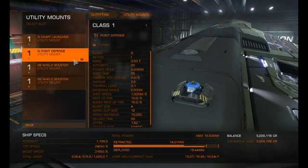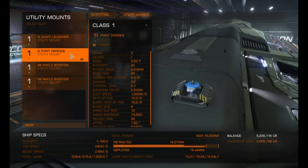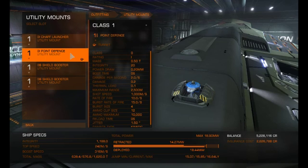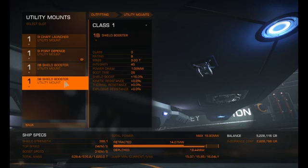For utility mounts, we've got a chaff launcher — I found that useful in any sort of combat, it just seems to work. Point defense I'll never fly without, because that stops missiles. And a shield booster, so our overall shield strength is now 388.